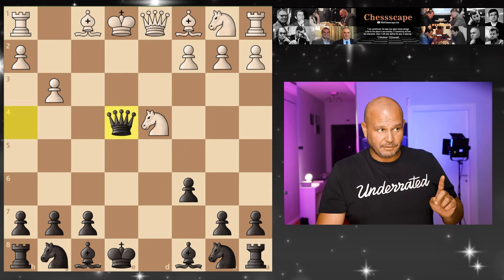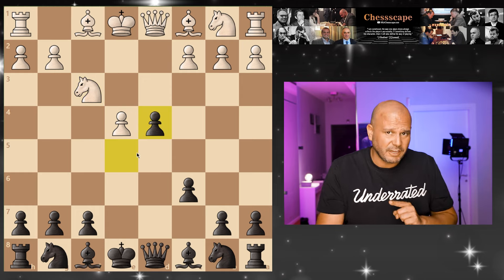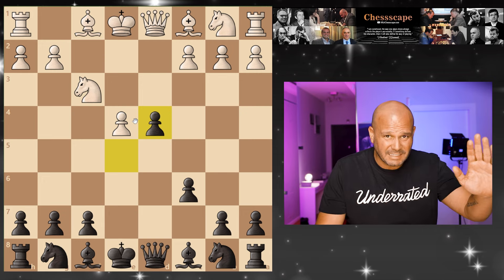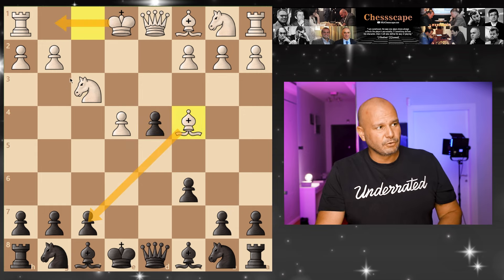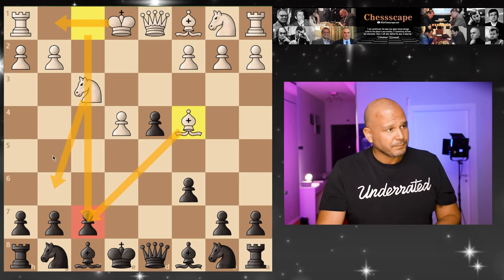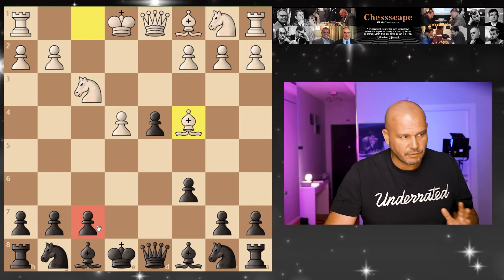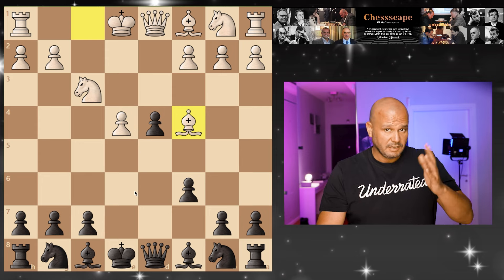They're not going to make these mistakes. When you take on d4, they're not going to take — they didn't play the fantasy variation to be timid and say, I want my material back. What they say is that I want to open lines. So they're going to play Bc4, targeting f7. They want to castle very quickly, put a rook here so the rook is actually attacking this. That's what they want. Then the knight jumps here attacking f7 again. So f7, whenever you take in the center, this square becomes the target.